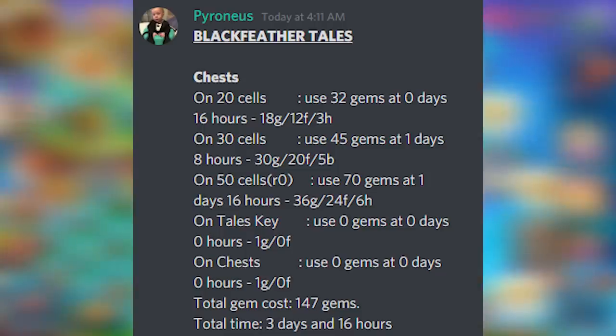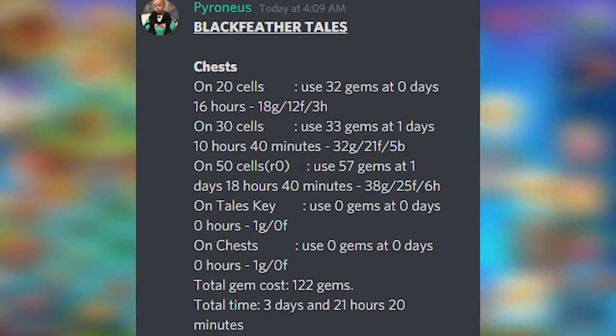I told you guys to have up to 200 gems because sometimes you miss a collection or something goes wrong, and we have this Bomb Beta event on top of it. There's also a 122-gem scenario: the reason it costs less is the total time is 3 days 21 hours and 20 minutes — almost exactly to a T — giving you less buffering period. I would say just reference the 3 days 16 hour plan. Realistically you'll spend 150 to 200 gems depending on your logins.